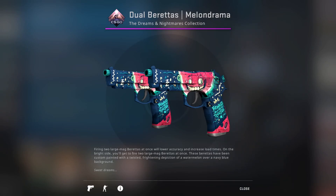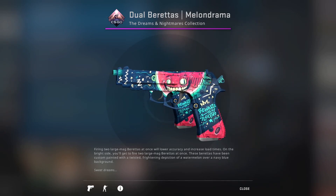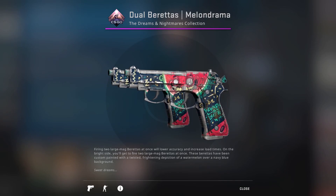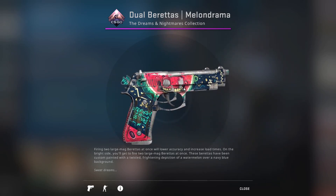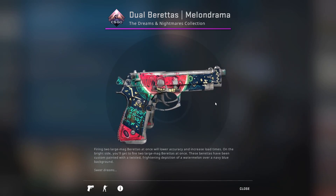When we look at the Dual Berettas Melondrama, the eyes are kind of a light yellowish-greenish and it says 'Beware of Sleeping.' However, when we head to the Battle Scarred format, you can still roughly see the 'Beware of Sleeping' text if you knew what it said before, but those eyes are part of the damage done to the gun by being Battle Scarred. It keeps most of what it had going for it and just gets rid of the eyes and a little bit of the teeth, which is something you wouldn't really expect from this gun.